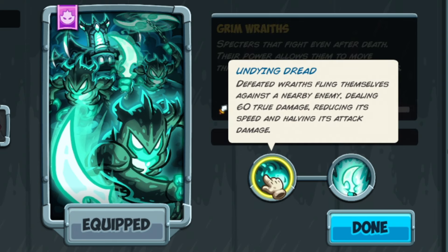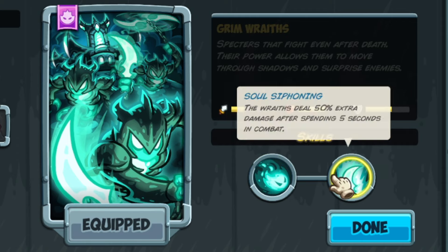We've got two out of three armor when we get our upgrades. We got the Undying Dread — we do true damage when we die, and we also reduce its speed and halve its attack. If you have more units grouped together, this is really gonna work well, because you can just fling yourself into oblivion, let another guy come into his place, and they're gonna be weaker against them.